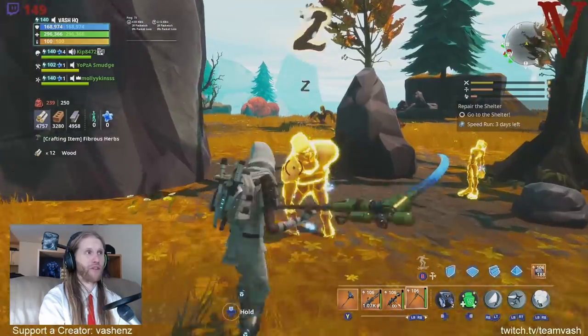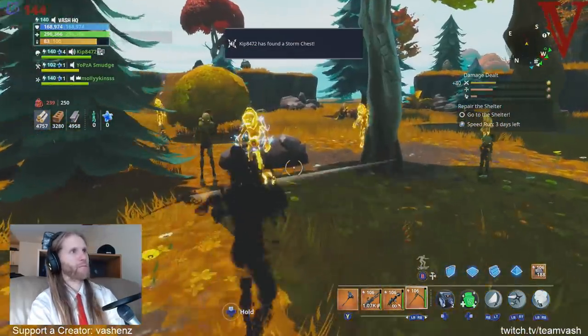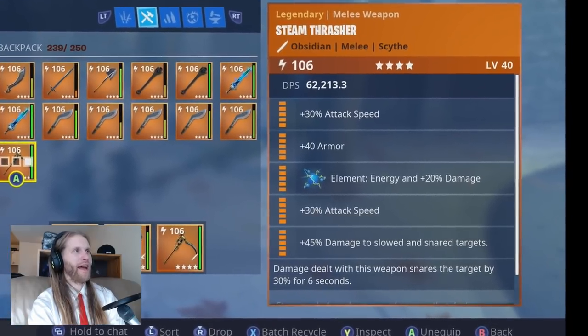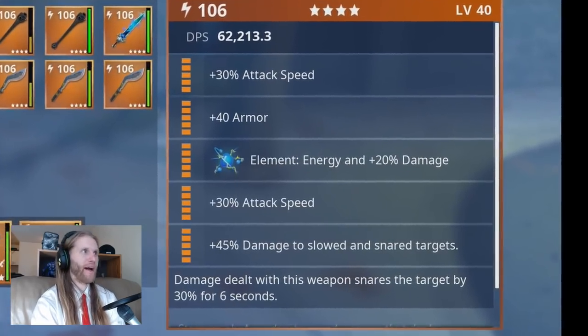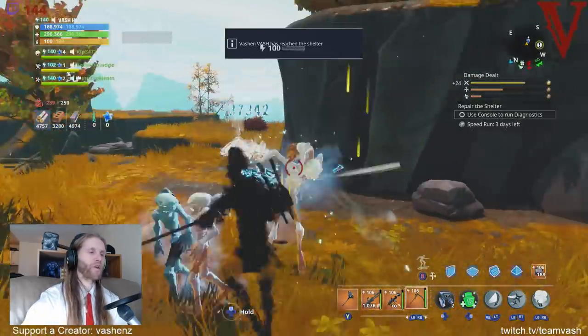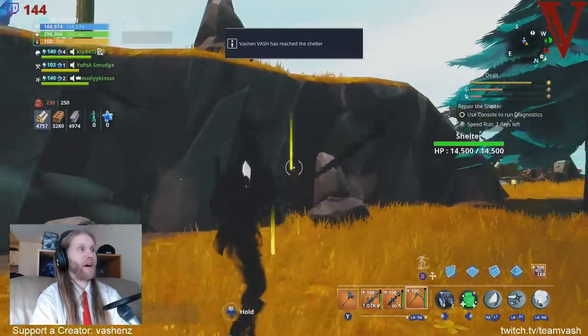I prefer using attack speed builds. I think the best perk loadout for this weapon is attack speed, armor, energy, attack speed, and damage to slowed and snared — with slowed and snared as the passive perk. You'll see the one I used during the video is actually exactly that, and it's a complete monster.